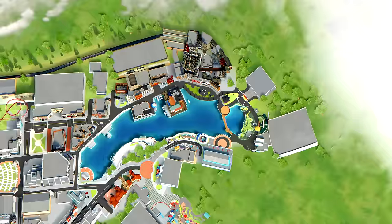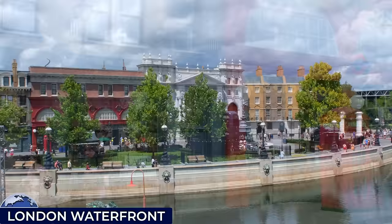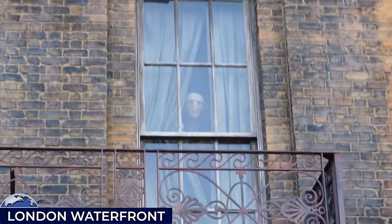For our final destination, we'll head towards the top of the map where Amity's Jaws ride used to live. Now containing the Wizarding World's London and Diagon Alley sections — the most intricately designed and immersive land Universal has ever crafted — the London waterfront boasts authentic London-themed facades, complete with Grimmauld Place where you can spot Kreacher peeking out. Nearby, Stan Shunpike can be found conversing with guests aboard the Knight Bus.